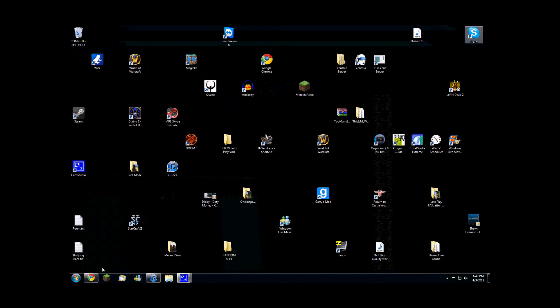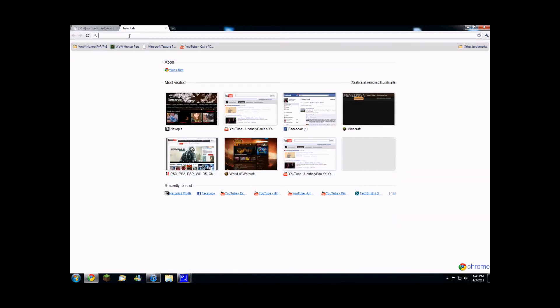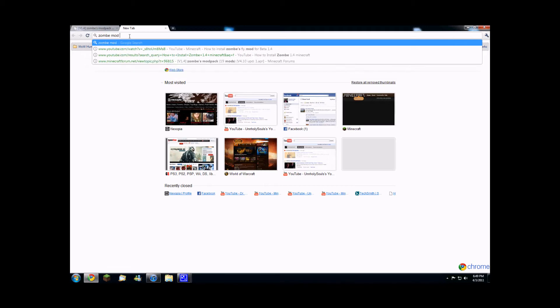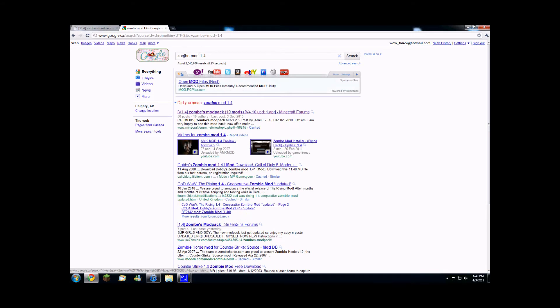So what you want to do is download it first. I will have this link in the description. Or what you can do is go on Google and search up 'zombie 1.4', just to make sure that you get the 1.4. And it's not zombie with an I, it's zombie with an E and no I. You just click this one right here and it brings you to it, and you go to the top and it says direct download.